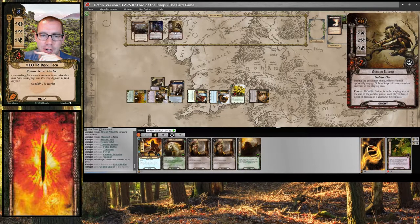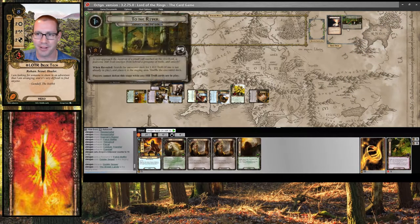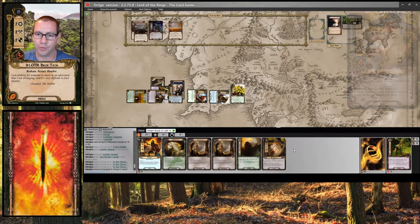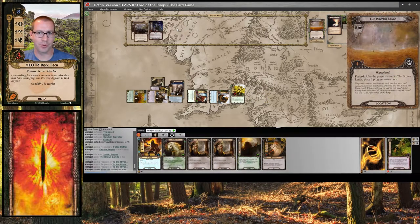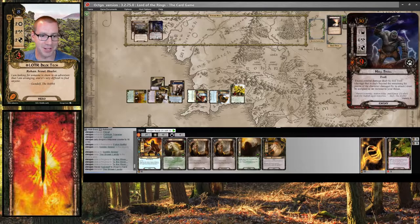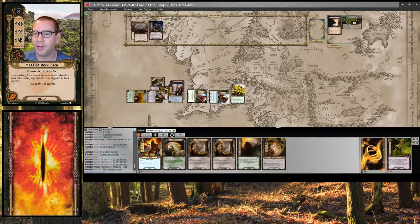Goblin Sniper — this is terrible because it's not actually a bad card, but it's going to keep doing a bunch of damage, so I'm going to get rid of it. And we reveal instead the Brownlands. So that's twelve in the staging area against my fifteen — I make three progress, one, two, three. We have enough once I kill the Hill Troll to move on, which is cool. Gandalf will come back to my hand. I will travel to the Brownlands and just get rid of it. I am not going to engage the Hill Troll — really glad I don't have to. Next round.